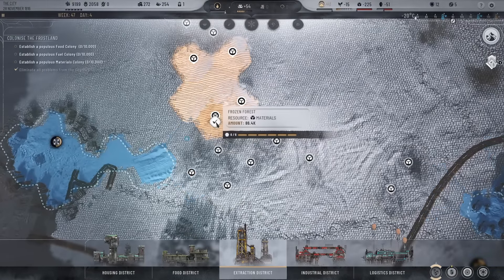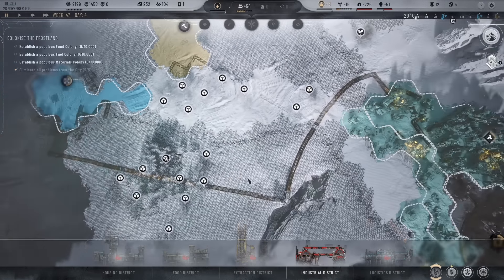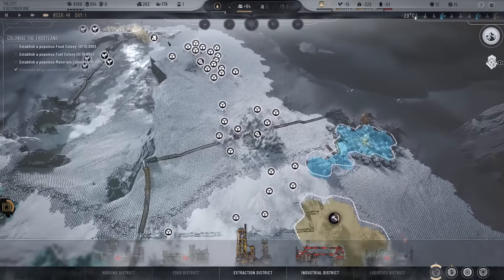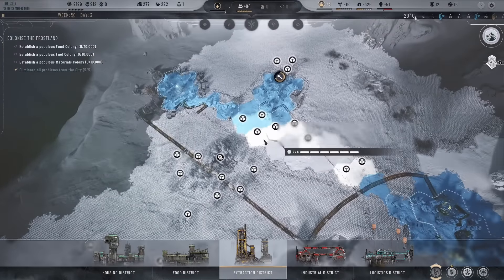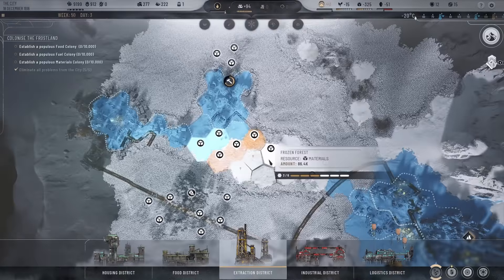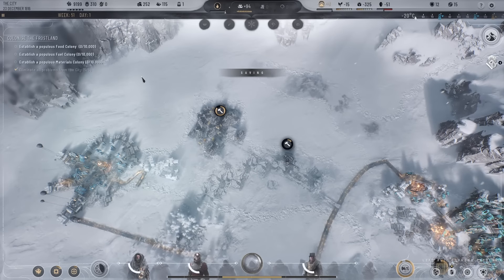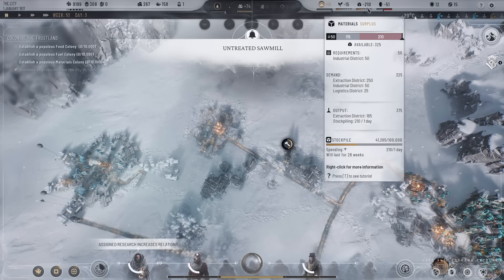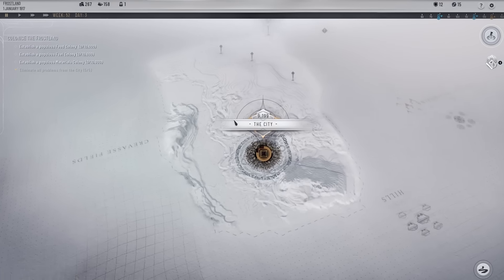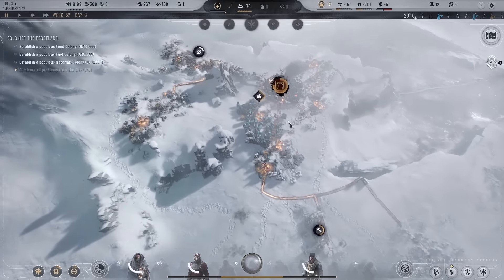Let's get this extraction district up and running — we can expand into those three, one, two, three, four, five — we should be able to cover those materials. There's a lot of materials around here which is really good. We'll probably need an extraction district on that oil at some point but I'm going to favor these materials for now. We'll get a sawmill down there as well. Let's send our teams out again — launch an expedition this way. We found oil very quickly — I like that.